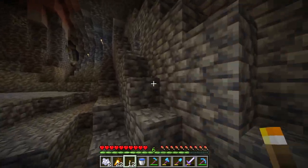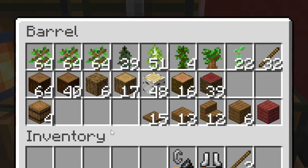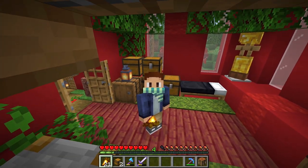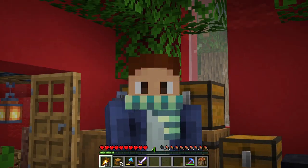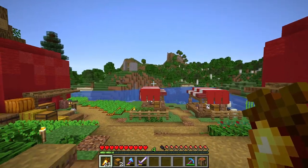Anyway, let's go back. The final material we need is acacia leaves, and as you can see, we don't have any. We don't even have the saplings for the acacia trees, which means we need to go exploring to find an acacia tree — which should be a piece of cake.